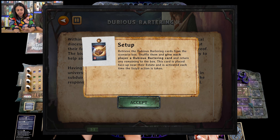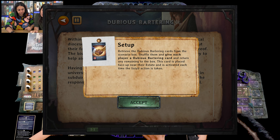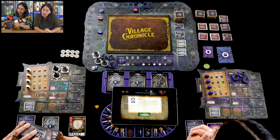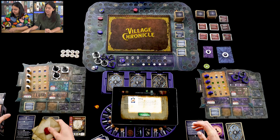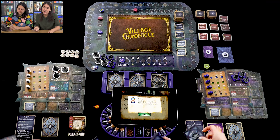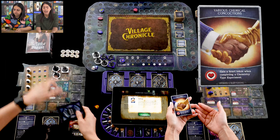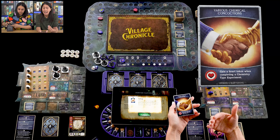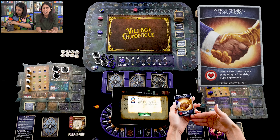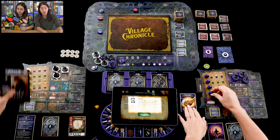As part of setup, it's asking us to retrieve the dubious bartering cards from the scenario box. We shuffle them and give each player one dubious bartering card, returning the rest to the box. The card is placed face-up near your estate and activates each time the listed action is taken. Mine is 'various chemical concoctions' — I gain a heart token when completing a chemistry-type experiment.